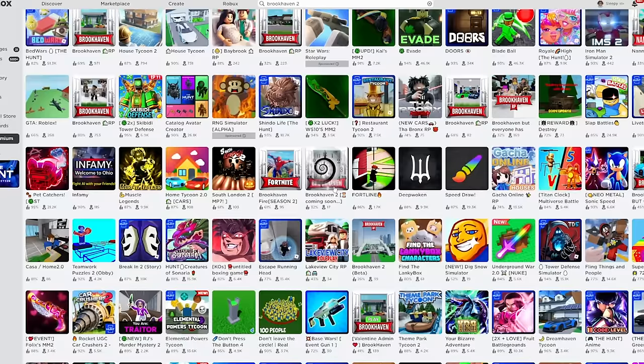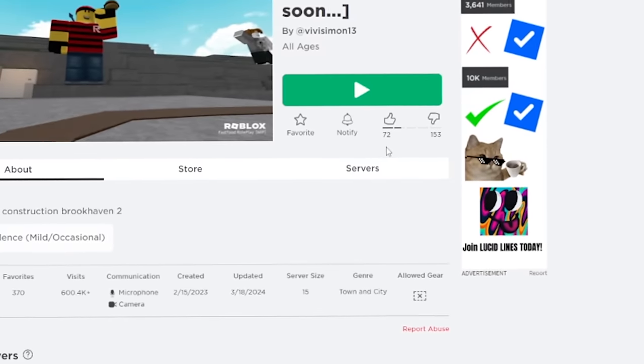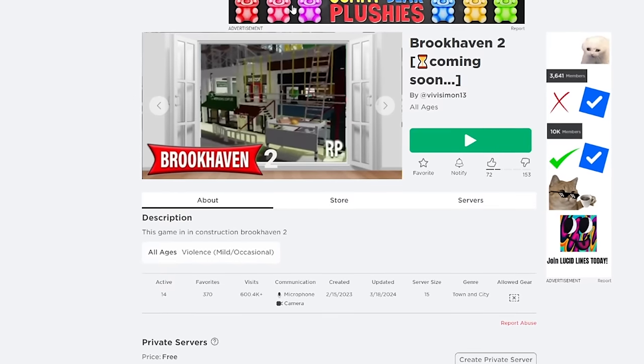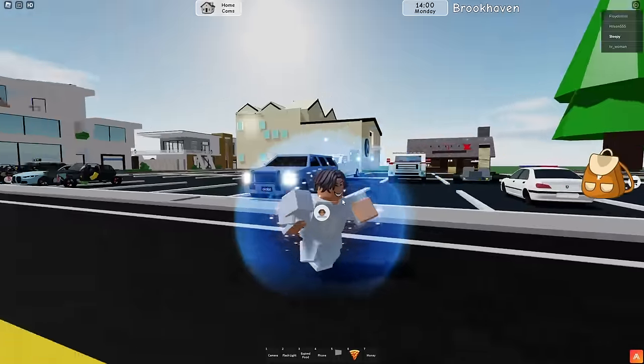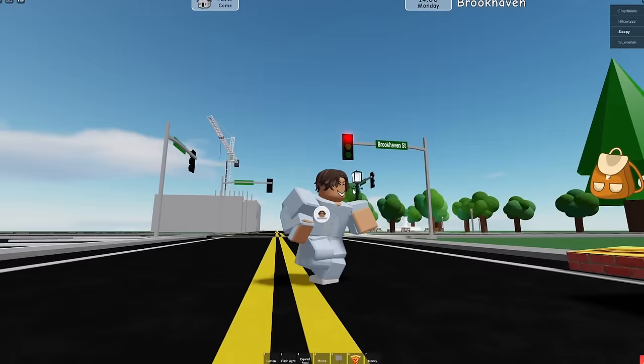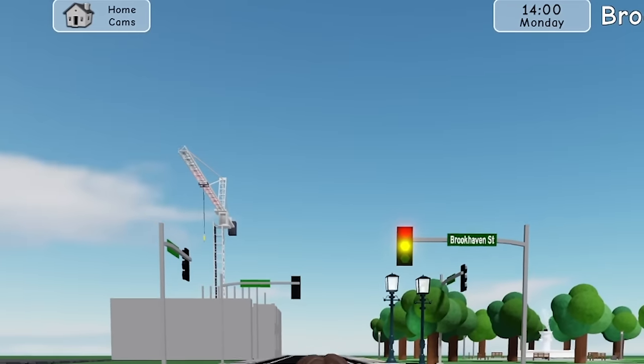That's a bit of a sus profile picture. It has 72 likes and 153 dislikes. Okay, let's join it. So we just joined Brookhaven 2, and yeah, this is definitely fake. But one thing that is actually similar are these icons in the top row.